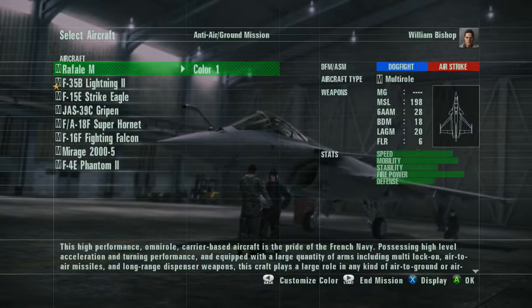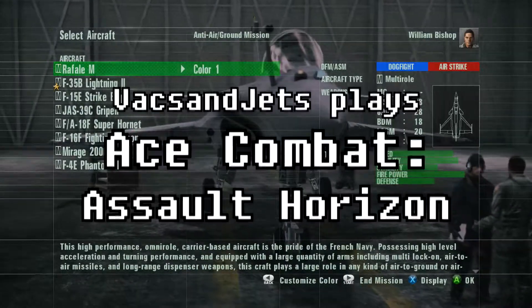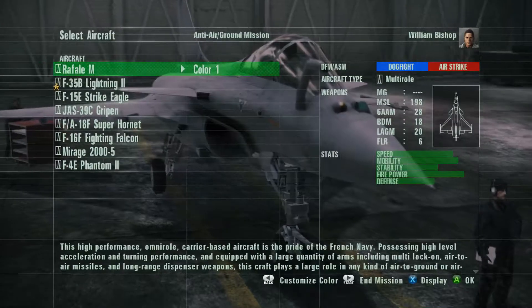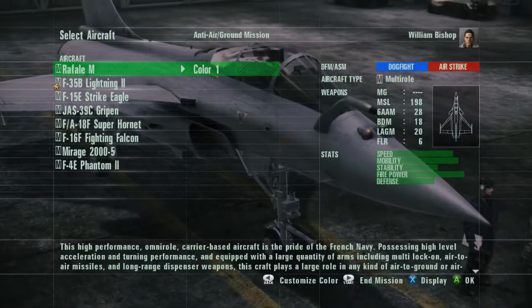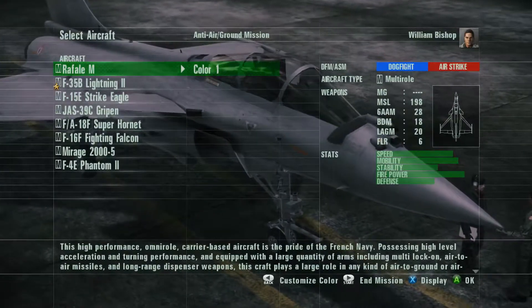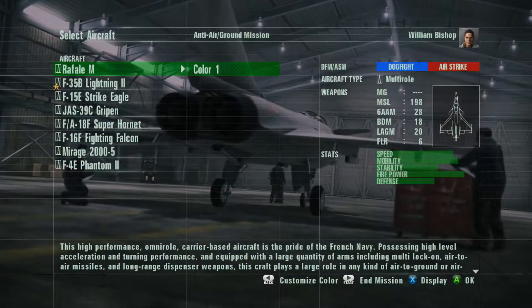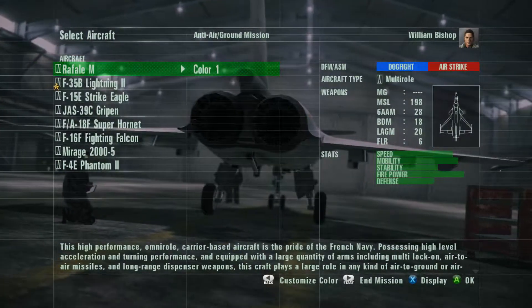Hello everyone and welcome to what I believe is the 9th or 10th mission of Ace Combat: Assault Horizon. Previously we saved the city of Durbent from an evil fortress and a hot dog shaped missile. And now, because I looked it up on Acepedia, I think we're going to be defending some kind of Russian airbase, so that's cool.